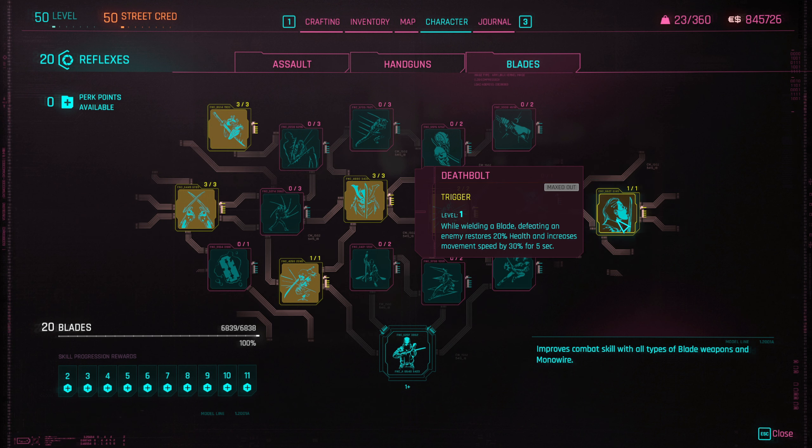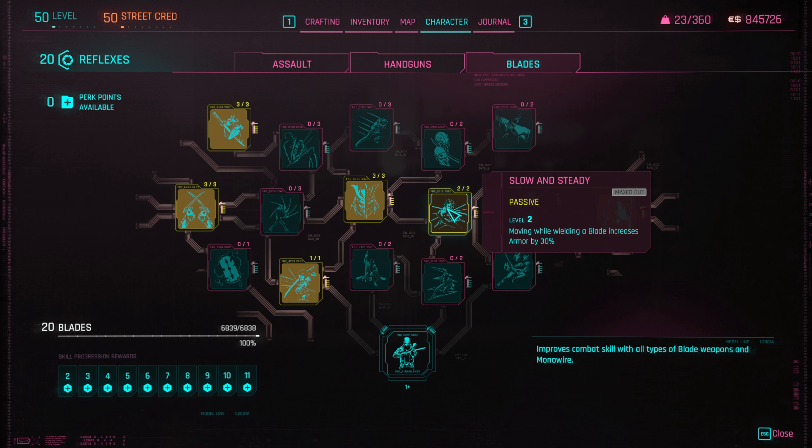Deadbolt is damn important — this is what keeps you alive. Defeating an enemy restores 20 health and increases movement speed by 30 percent for five seconds. With Monowire you can two- or three-shot enemies in one swing, so this makes you essentially immortal as long as you have enemies. This is the bread and butter of the build.